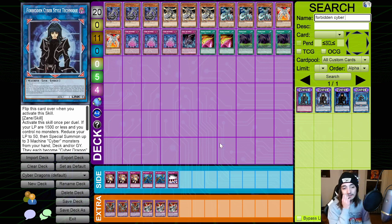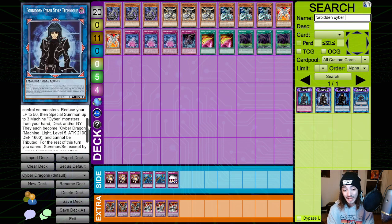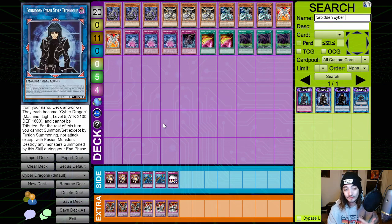The skill we're using is Forbidden Cyber Style Technique, and at first glance it seems really, really bad, and I understand why. You have to be at 1,500 or less life points to use it. You drop yourself down to 50 life points. You do get to summon three machine Cyber monsters from your hand, deck, or graveyard — not just from your deck — and it's up to three, so you can summon just one if you want. They all become Cyber Dragon with Cyber Dragon stats, but they can't attack.